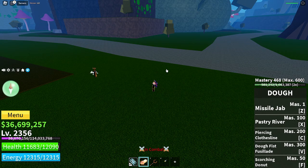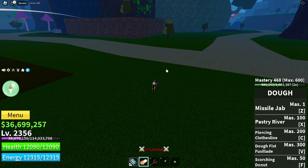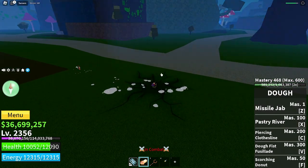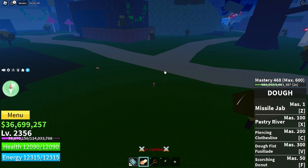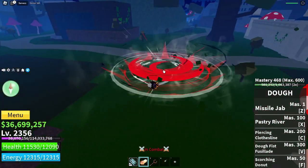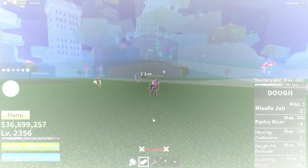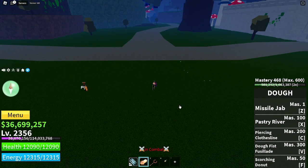Here's what it looks like for the midair attack for the Pastry River — the grapple. The next attack is the Piercing Clothesline — definitely the coolest attack to get hit by. On to the final attack, the M1s.